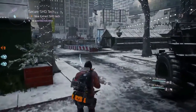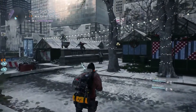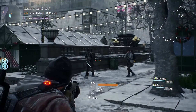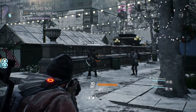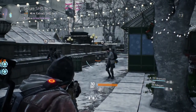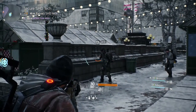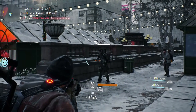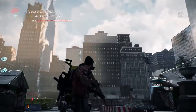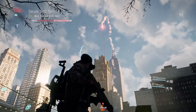It looks like our group is not alone, and another group of players is in the same extraction area. In the Dark Zone, it's very important to find out player intention relatively quickly — whether or not they're friend or foe. But it looks like these two are not interested in engaging, so our group is going to continue on and try to get that legendary weapon out. Extraction detected — proceed with caution. Another team of agents has actually started an extraction, and our group is going to move to investigate.